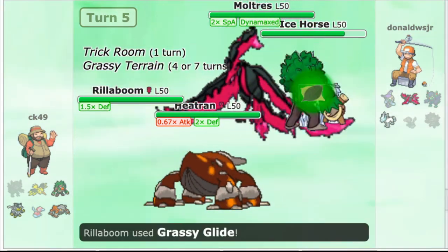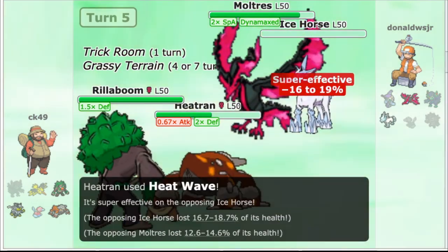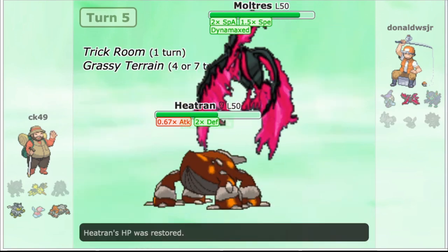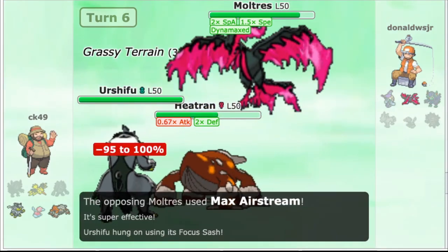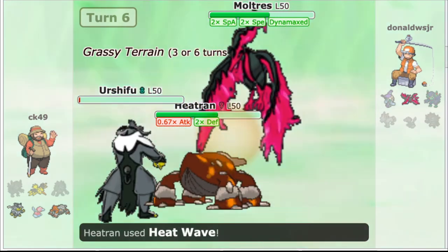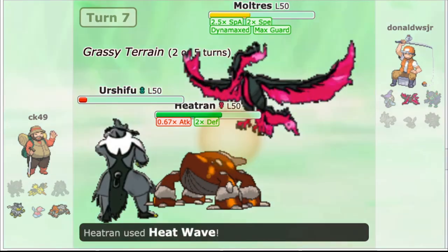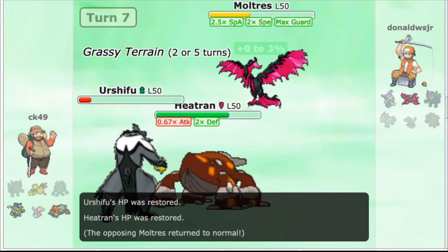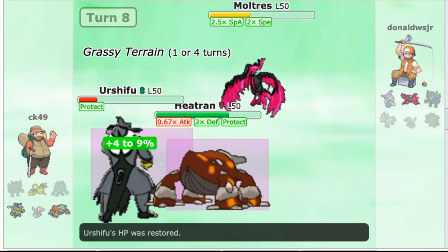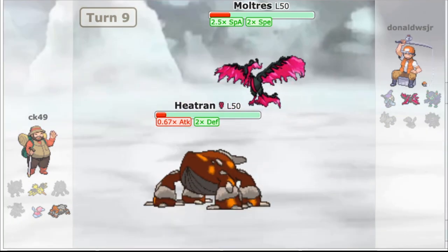Our Heatran's Dynamax ends, and Moltres's Dynamax begins as Grassy Glide chunks the horse. High Horsepower does a little under half to Heatran, and we KO it with Heatwave. Moltres goes for a Max Airstream which KOs Rillaboom on the last turn of Trick Room. We bring in Urshifu, and he goes for another Max Airstream which brings us down to Focus Sash. Surging Strikes does about 30%, and Heatwave tacks on another 20%, putting it just under half HP and procing Berserk. We get some Grassy Terrain recovery, and he goes for a Max Guard since he just wants spread moves. This eats up our Aqua Jet and our Heatwave as his Dynamax ends. It's our turn to double protect — if Heatran gets an attack off, I think we win, so we want all the Grassy Terrain recovery we can get. Fury Wrath does nothing, recovery procs for the last time, the moment of truth: we go for Aqua Jet, Moltres goes for Fury Wrath, Heatran survives, and it flinches.